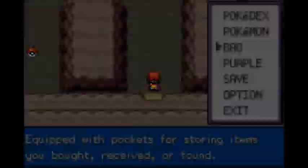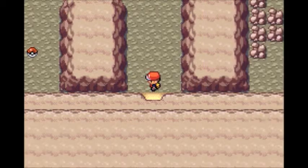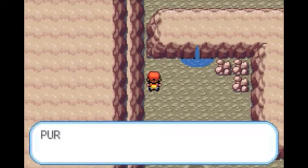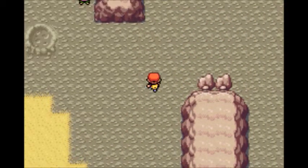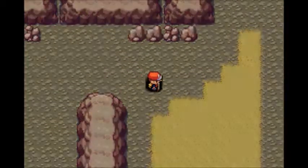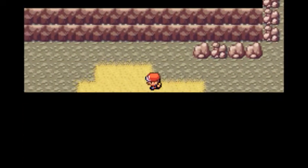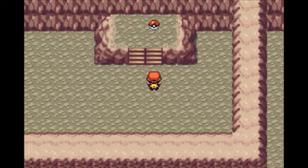Mount Moon is known for constant encounters with Zubats, which is why I just used a Repel here. Now that we have a Repel, we're not going to have to worry about encounters. There are also a lot of trainers here and I will skip the ones that are not required. The Repel's effect wears off, so we have to renew them constantly.